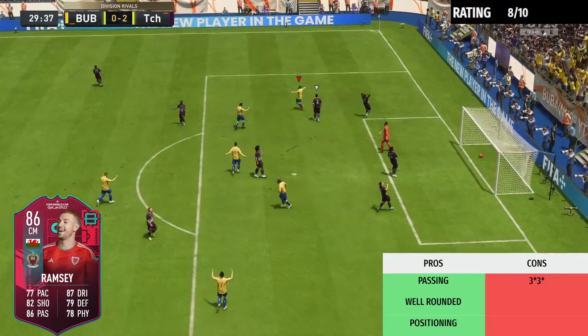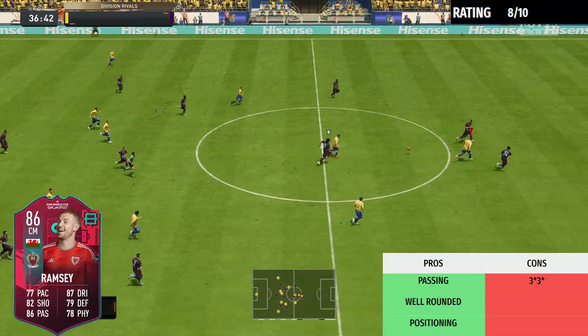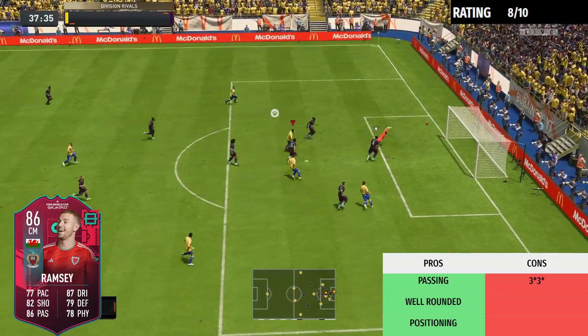Starting with the pros of this card — one of the biggest pros I noticed was his passing. His passing is immense; I think he has high 80s in both short pass and long pass. If you want to play a possession-type of game, Aaron Ramsey is definitely the man for you.